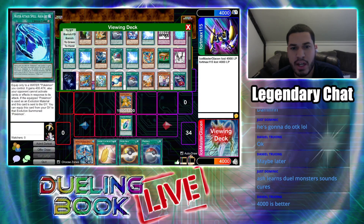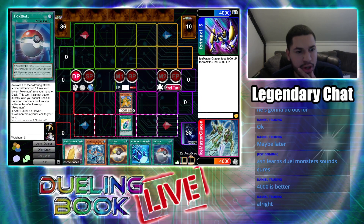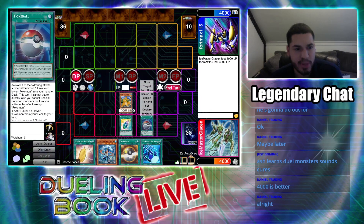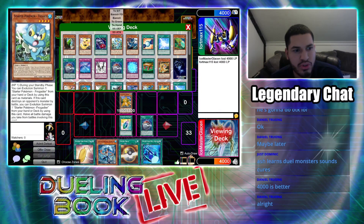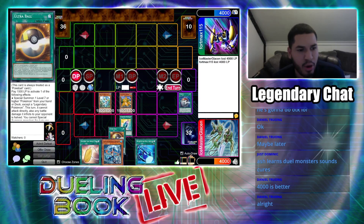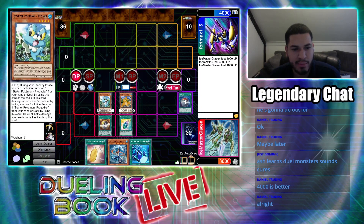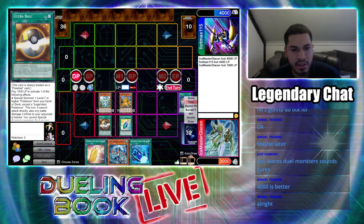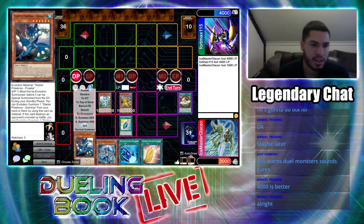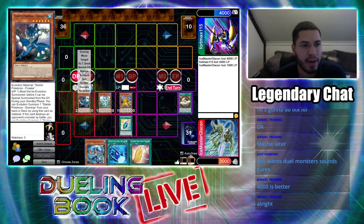I add my Aqua Jet to my hand. Then I'm going to activate my Poke Ball — I can special summon a level 4 or lower Pokemon from my hand or deck. I choose you, Froakie! I activate my Ultra Ball — I pay 1,000 life points to add any Pokemon from my deck to my hand. I will add Frogadier to my hand. Since I control my Froakie, I will Evolution Summon my Frogadier from my hand.